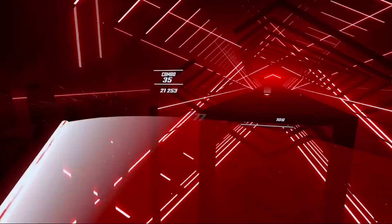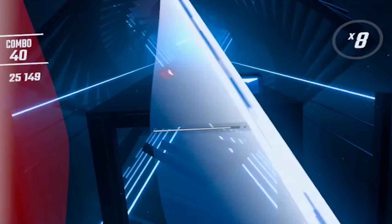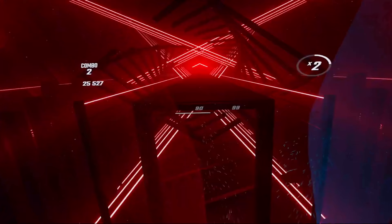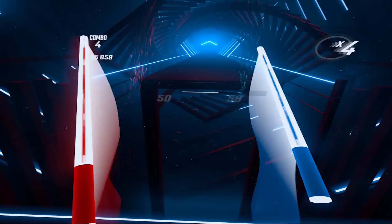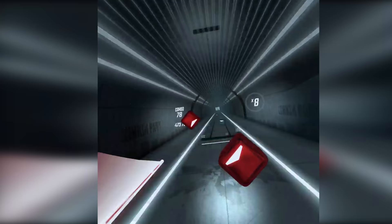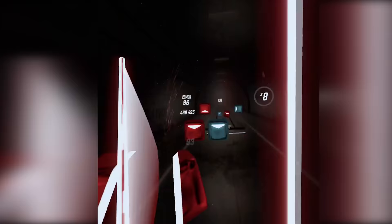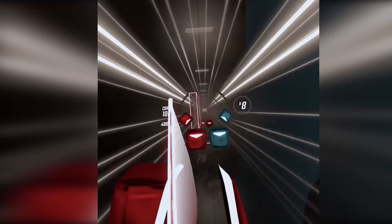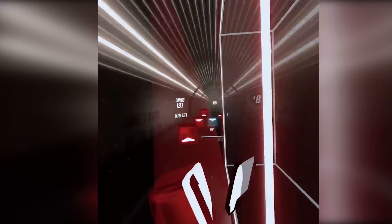Tip three: slice it anyway. People tend to just stop playing when things get crazy and try to find their footing again, but this is not a good idea. The power bar below the track will cause you to fail the song if it depletes, and you fill it by hitting blocks successfully. If you ignore blocks and don't hit anything, it drops much faster than if you slice a block in the wrong direction or with the wrong saber. So when in doubt, just slice anything while you're trying to find your footing.